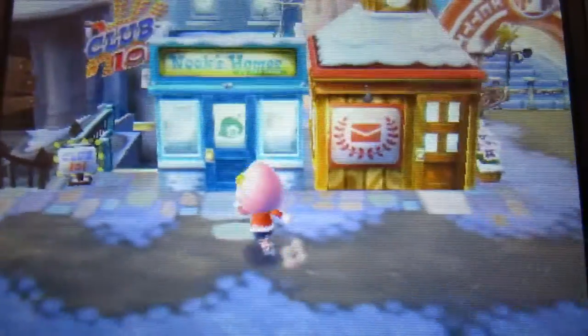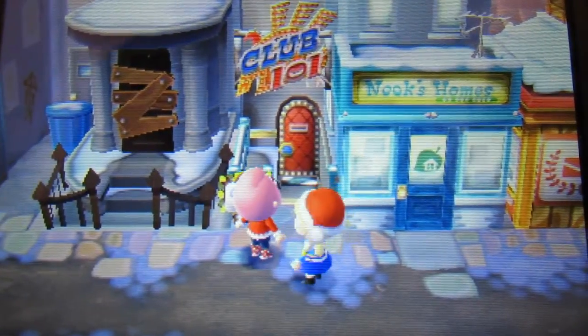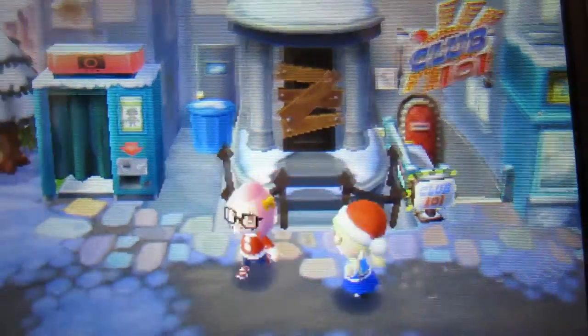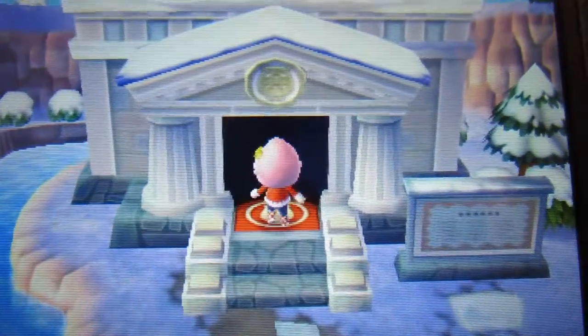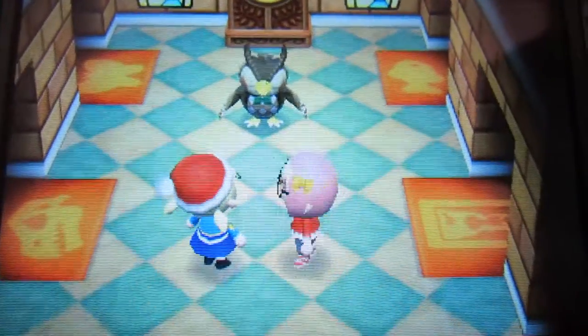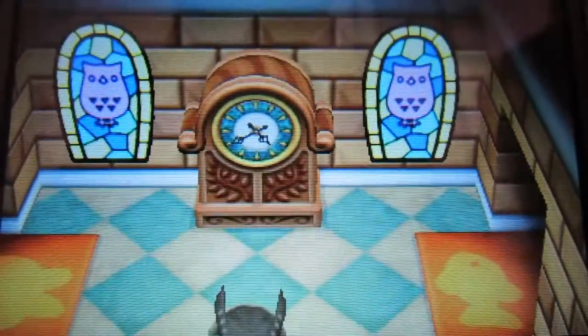She's got the post office, Club LOL just opened, and she doesn't have the Dream Suite yet — she's earning money for it. Let's look in the museum and see what she has. What do you want to look at first? The aquarium.